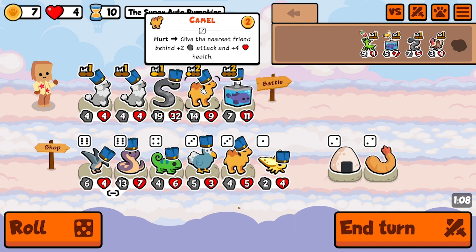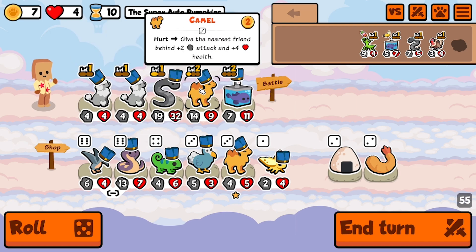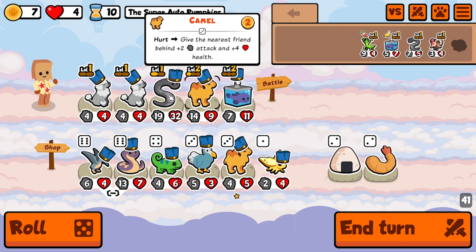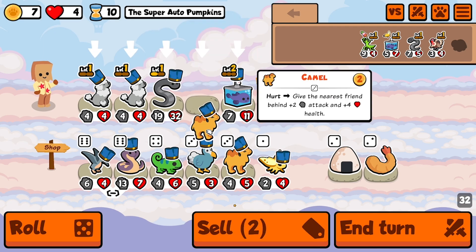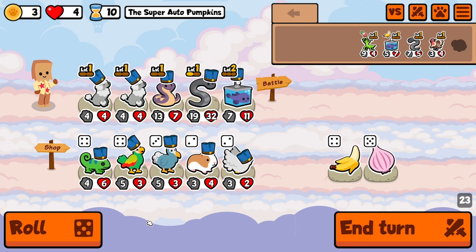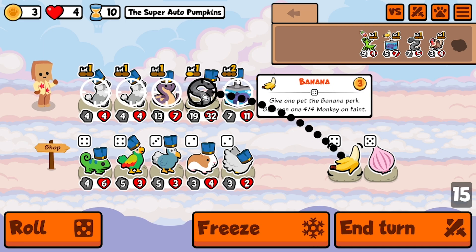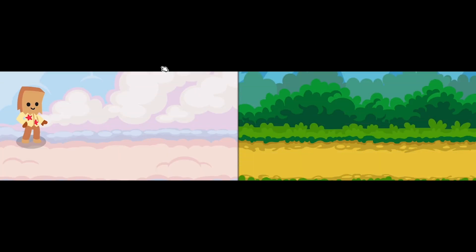Is it time to sell the camel? I'm giving plus 2, plus 4 from this. I could keep them separate though, and start stacking you up, which would be nice. Who do I like more here? I like the leech more. It's sad, but sell you. You're also getting a double proc, so you get plus 4, plus 8 each turn. I think I sell the camel. That was a tough call. I think I give you a banana and then freeze the onion. I think I'm just going to outscale my opponent now.